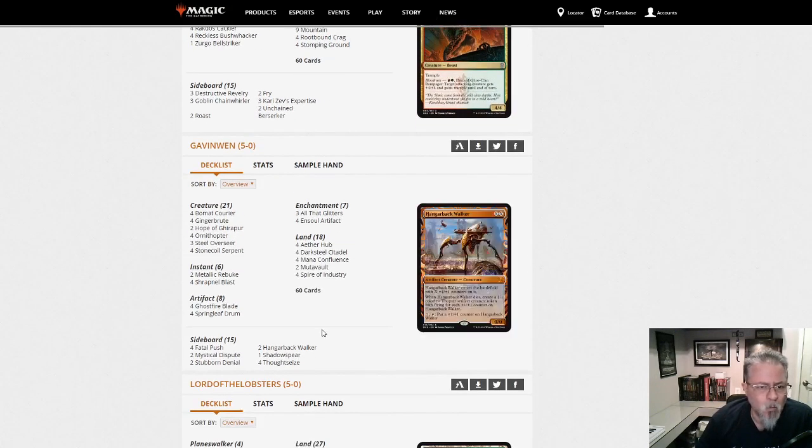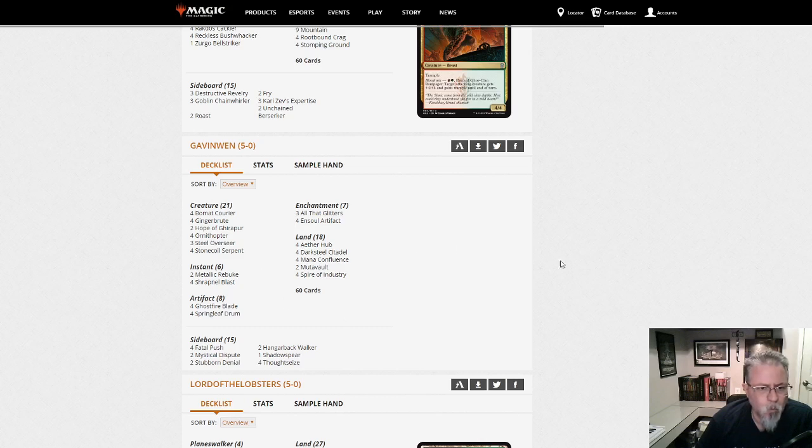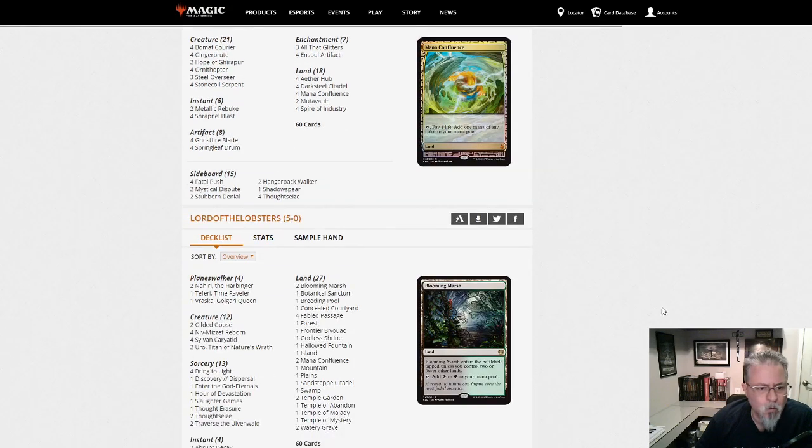Gavin Nguyen with InSoul Artifact — this looks like a pretty straightforward build of that. Here's your InSoul deck for the drop.